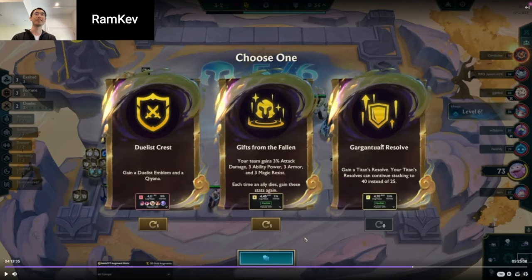So then I get this. I actually think — let me just see what decision you make here. If you're going to end up playing Duelist, you should take Duelist Crest. In vertical Duelist, Duelist Crest is better than Gargantuan, because a Duelist is better than the benefit of the 40-to-25 stacks.